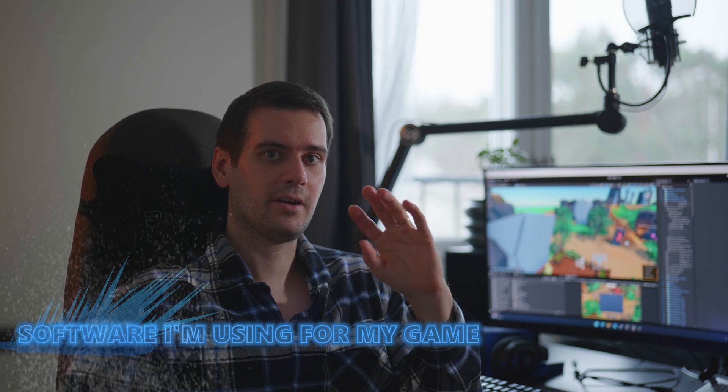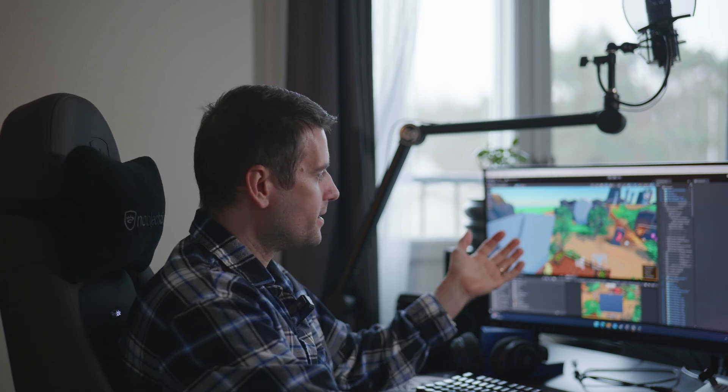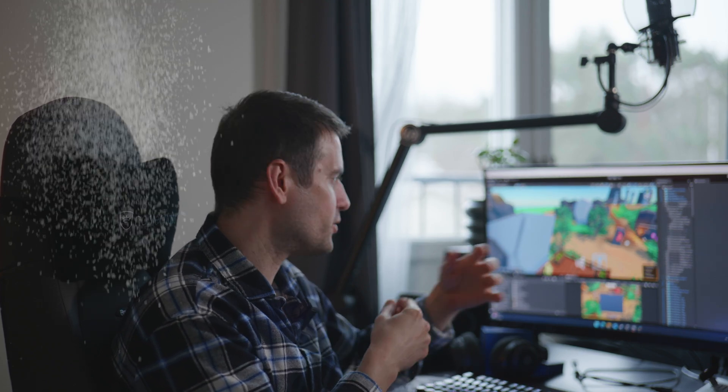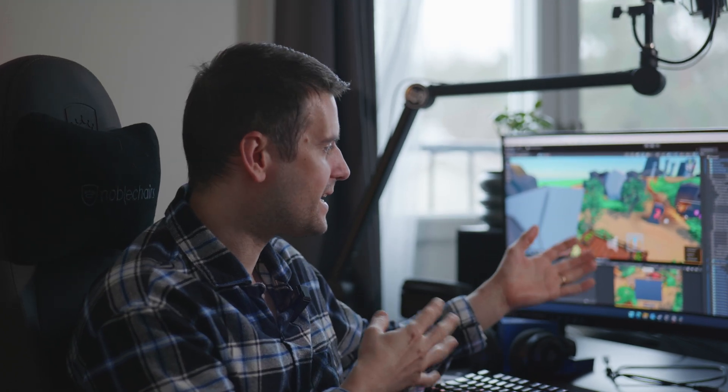We need to fix some skills for that later, but we're not gonna look at that right now. Let's talk about what kind of software I'm using while I'm building Blixia. Here you can see Unity — most of you probably know what Unity is, but if you don't, it's the game engine I'm building it in. You can make levels, you can program it, you can create a world inside it. You can't create models inside it, but this is the software I'm building Blixia in.